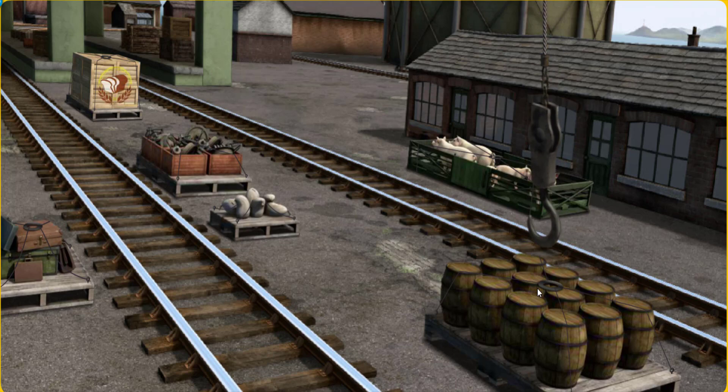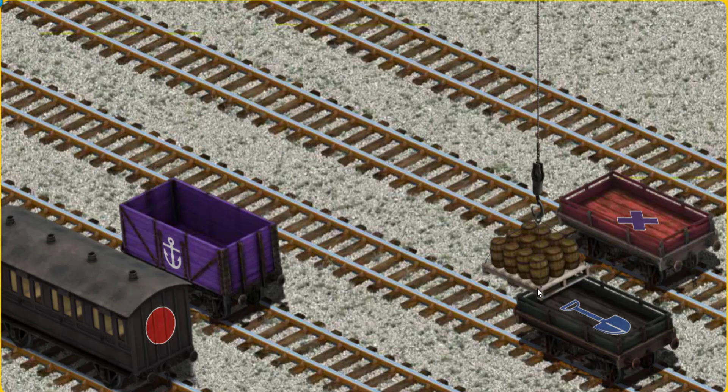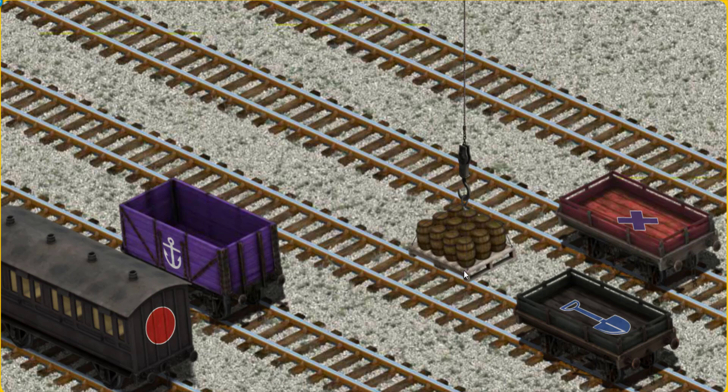That's it! Let's lift and load. Now the cargo must be loaded. Show Cranky where the black flatbed with the picture of a blue shovel is.